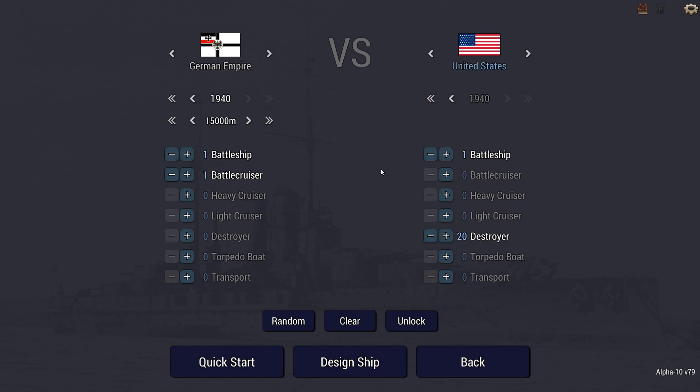Hey guys, Stealth here and welcome to Ultimate Admiral Dreadnoughts. Today I have a scenario and it's going to be a pretty intense one by the looks of it, considering that I'm taking a battleship and a battlecruiser up against another battleship and 20 destroyers. So start the torpedo beats and get ready for some serious evasive maneuvers. The scenario was sent in by Pokedude3, one of my naval architects on Patreon.